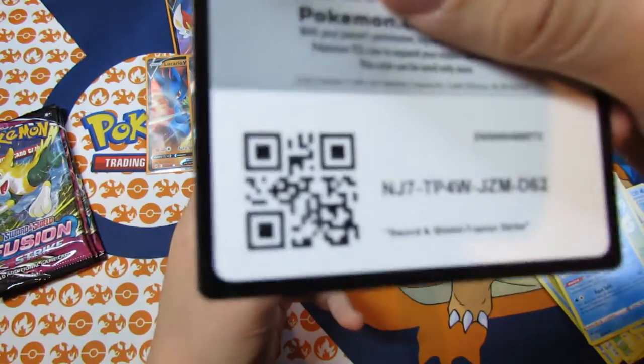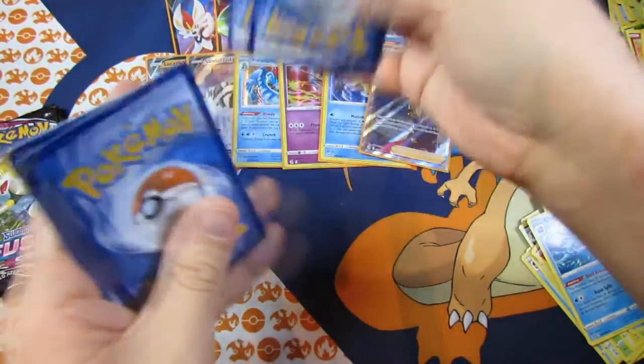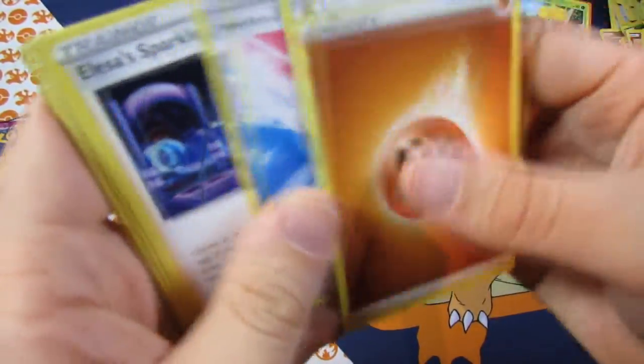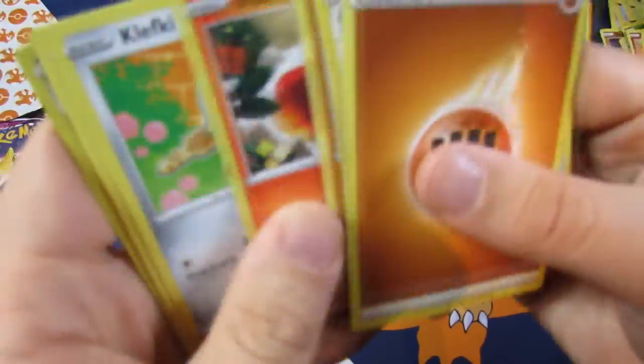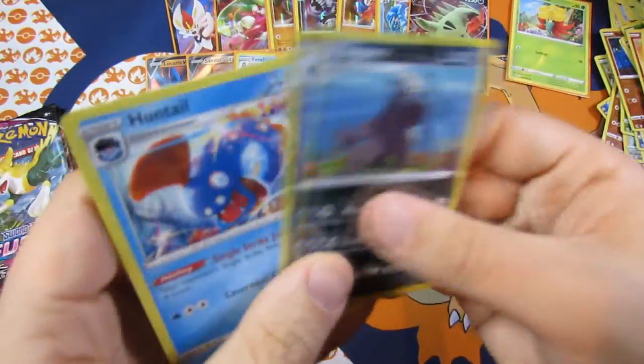I'm not in that pattern getting anything. Fighting Energy, Berserker, Fusion Strike Energy, Alisa Sparkle, Geodude, Sizzler, Pansy, Wooloo, Pangoro, and a Huntail.